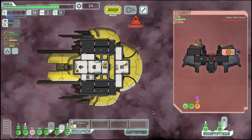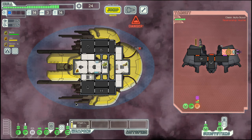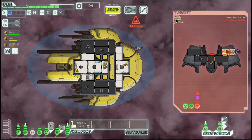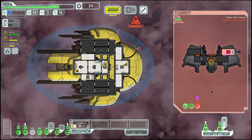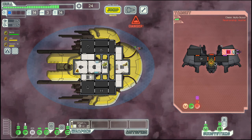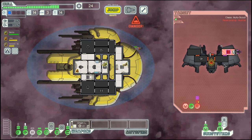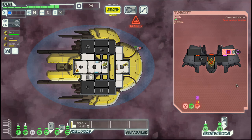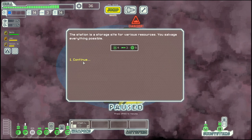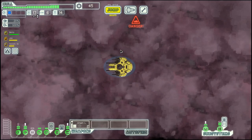Eventually they will manage to repair, but maybe not before we can hit them again. A ship is destroyed once they lose all hull points, so this one needs three more hits. They have some evasion as you can see from the misses — that's because they have piloting two, while we only have piloting one.